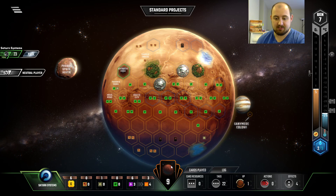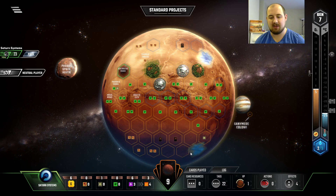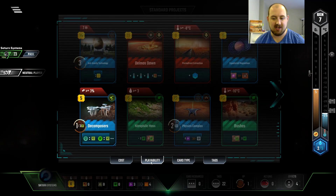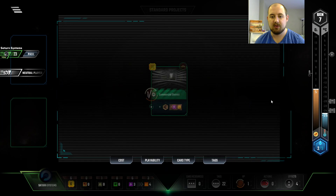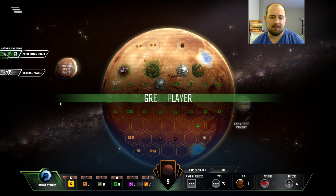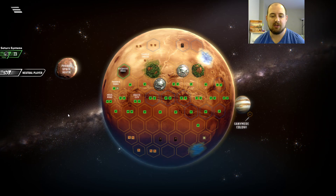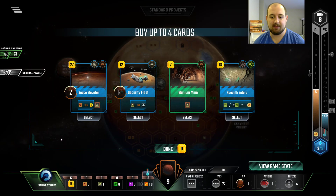I only got five income. It's five income... seven times. So it's 35 bucks — it is profitable to do, it's just so expensive to make that profit. But I think it's still pretty good. I could have done Deimos Down or something. But — yo, space elevator.